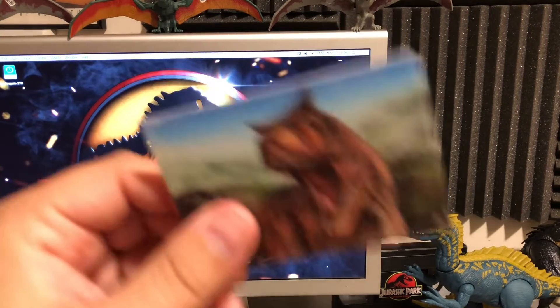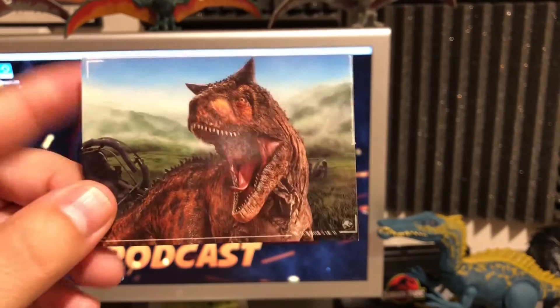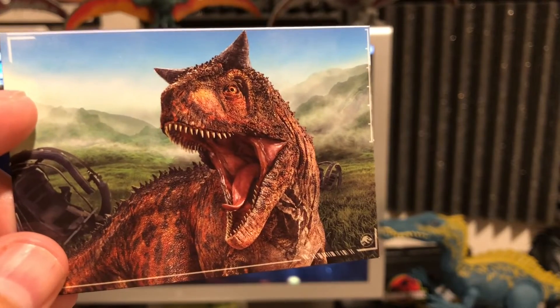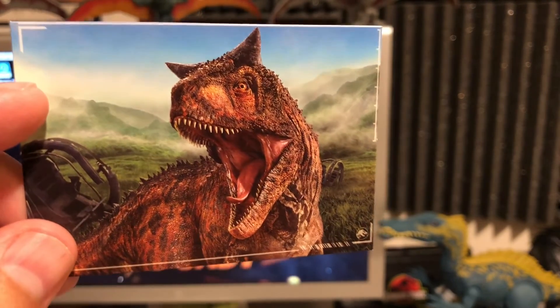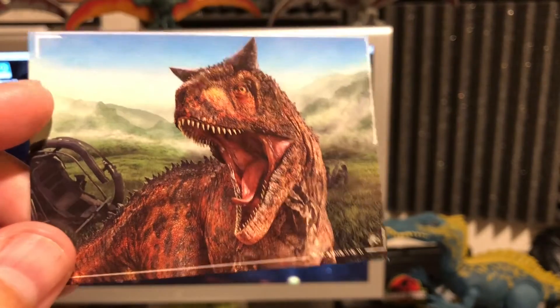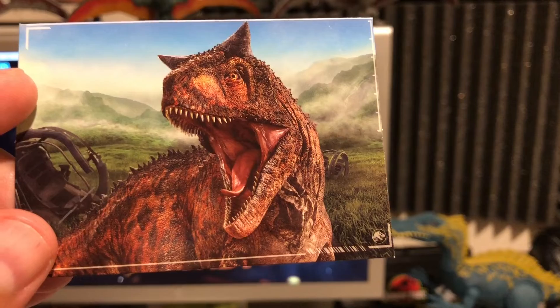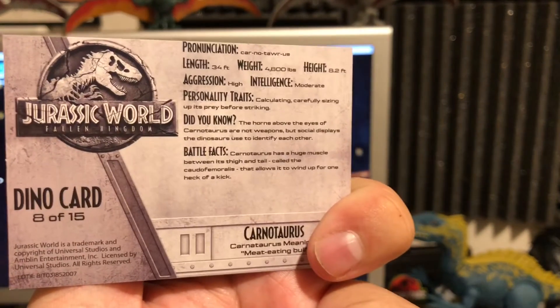Next up we actually have a new one — Carnotaurus with the Gyrosphere in there, broken. This is a nice little render. I like it quite a bit, it looks pretty good to me. It's got the misty background that a lot of these ones have in there, so that's cool. Overall I think this is a nice piece — it actually looks pretty realistic. Some of the other ones kind of looked cartoony. And then you have the traits and everything on the back.